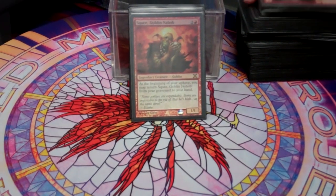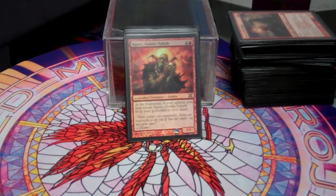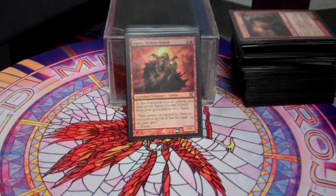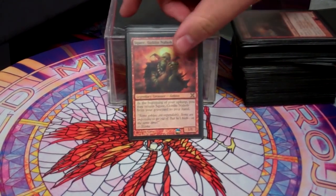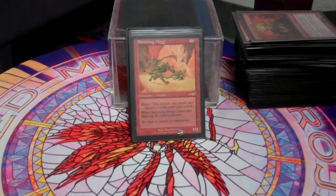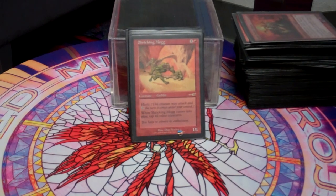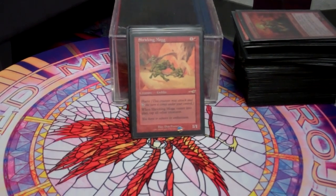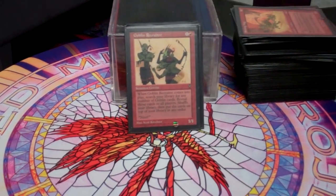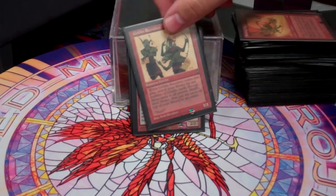And finally I have a Goblin Package that contains within it a combo that wins me the game right away. First, Squee, Goblin Nabob allows me to use Skullclamp, draw cards, and that kind of thing. Taurean Mauler — he's kind of a funny card, I don't necessarily think he's that good, but I really like him. With Kiki-Jiki I can constantly copy Taurean Mauler, making an infinite fog effect so people don't hurt me — it's kind of just cute but I personally really like it. Goblin Recruiter is our goblin tutor that allows us to get the goblins we need to do our Goblin Combo.